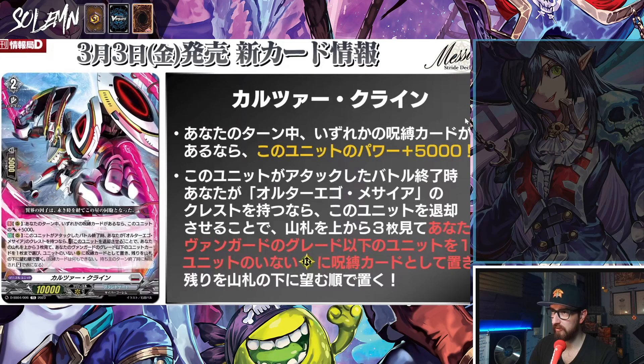Then we have Kaluzar Klein. Cont on R: during your turn, if any player has a locked card, this unit gets power plus 5k. At the end of the battle this unit attacked, if you have an Outer Ego Messiah Crest, retire this unit, look at the top three cards of your deck, choose up to one unit card with grade equal to or less than your vanguard, put it on an open R as a locked card, and put the rest on the bottom of your deck. So this is potentially a multi-attack extender.